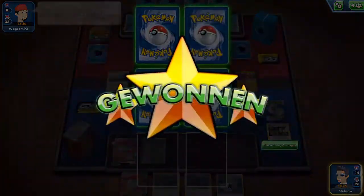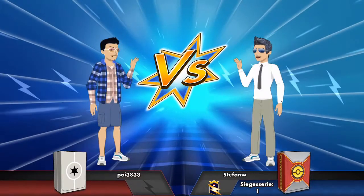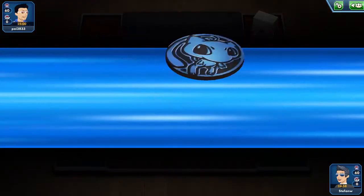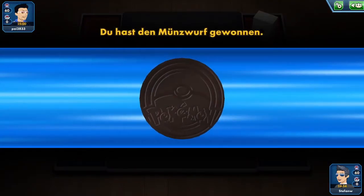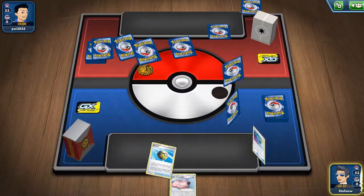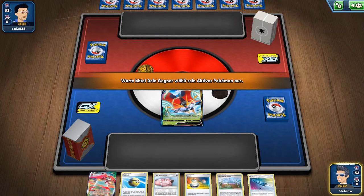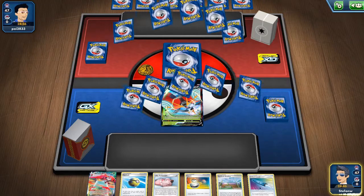With Avocado's attack they do 60 damage per Arrokuda they discard, for a maximum of 240 damage — meaning they cannot one-shot our Orbitals. And we one-shot their Cramorants with two energies on the Orbital VMAX. Unfortunately we had no energy at the beginning, so we need one more turn.